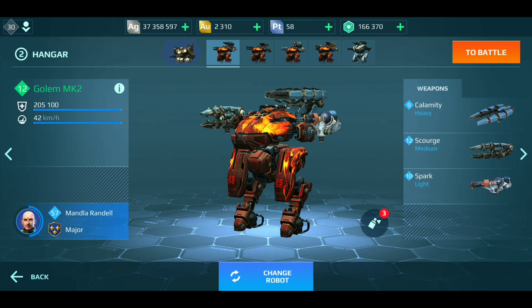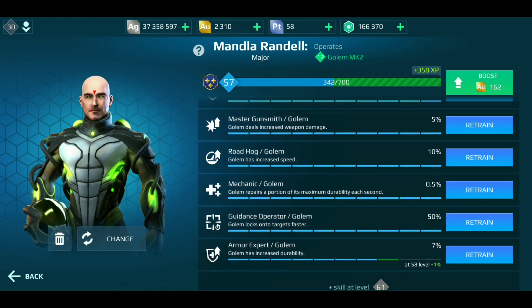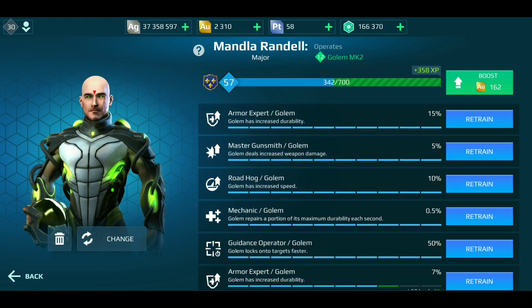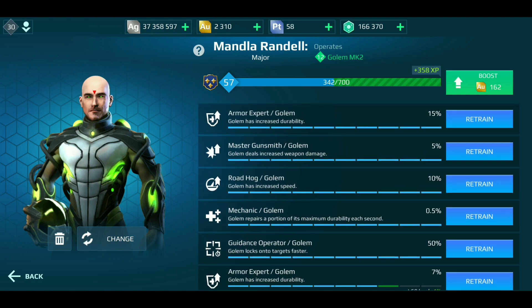For our pilot we've got Armor Expert, Master Gunsmith for more damage, Road Hog for more speed, Mechanic for repair and durability, Guidance Operator to help lock on targets faster, and Armor Expert again for more durability. I'm trying to max out durability on this bot as much as I can. There's another pilot skill that provides more durability at the expense of speed, so the speed increase from Road Hog will be diminished, but I'll still have a little bit of excess speed — going a little faster than a stock Golem.